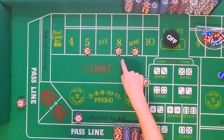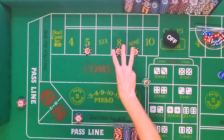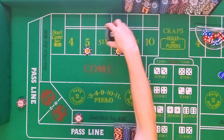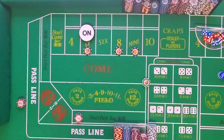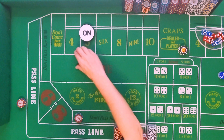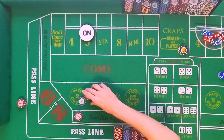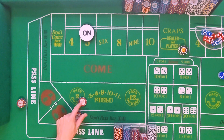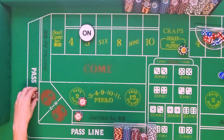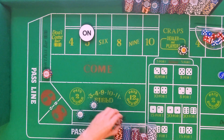Now you've lost twenty-five, so you come back with thirty — what you've lost plus five. Keep in mind they've rolled one, two, three unique points and then five and six points, so there have been six points made but only three unique ones. Let's say they roll a five again but this time they seven out. When they seven out they clear all the fire bets and all the money from the pass line, and you get paid thirty dollars on your flat don't pass bet one-to-one. We lost twenty-five, so you get twenty-five back plus five — you made five bucks.